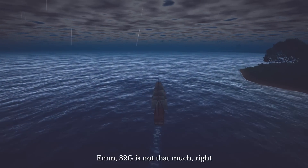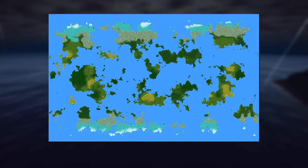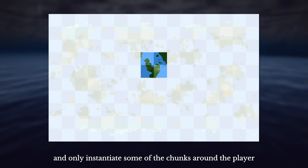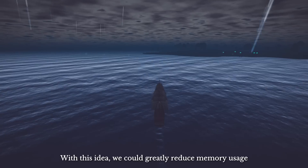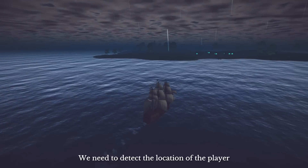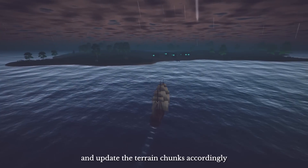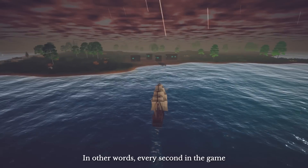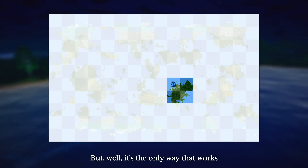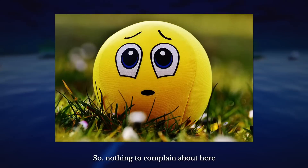82GB is not that much, right? To improve it, we could split the world into small chunks and only instantiate some of the chunks around the player. With this idea, we could greatly reduce memory usage, but at the cost of increased complexity — we need to detect the player's location and update terrain chunks accordingly. Every second in the game, we check the player's position, do the calculation, remove chunks too far away, and load new chunks. But this is the only way that works, so nothing to complain about.